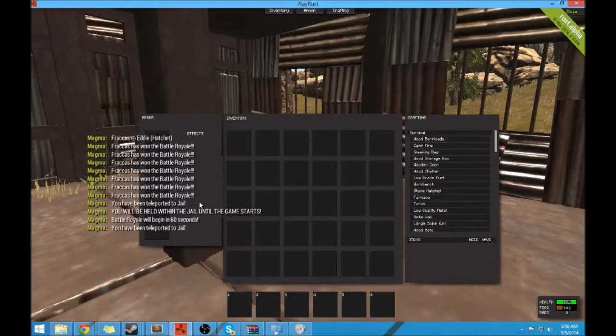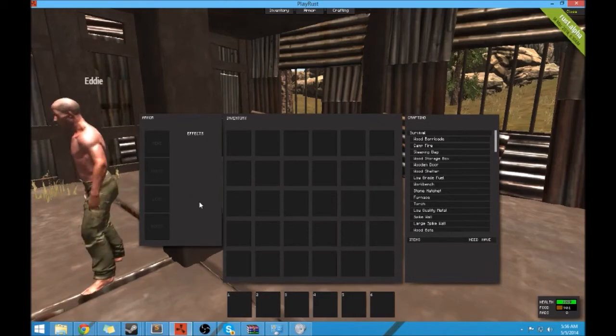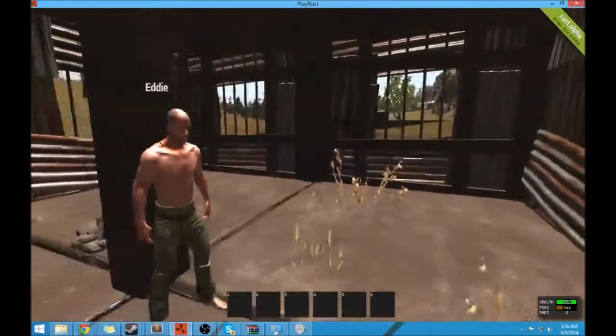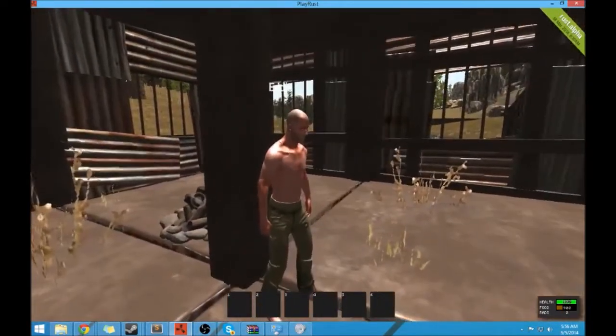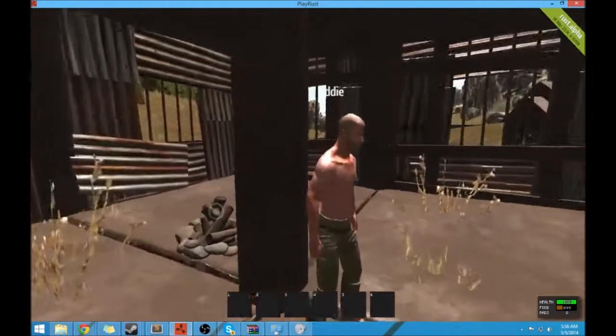It teleported me to the GL. This plugin is very similar to what you've seen on the two or three battle royale. It uses my GL plugin — it holds you here until the lobby time is up, and it checks the amount of players. If the amount of players meets the standard, it'll start the game.